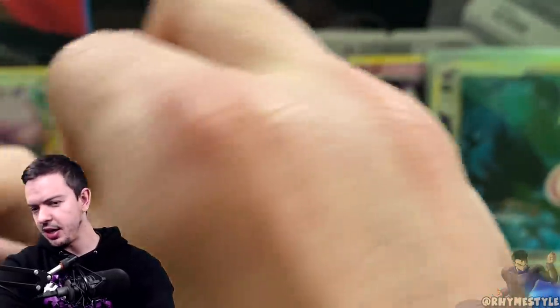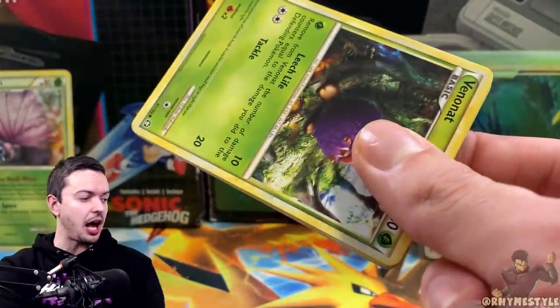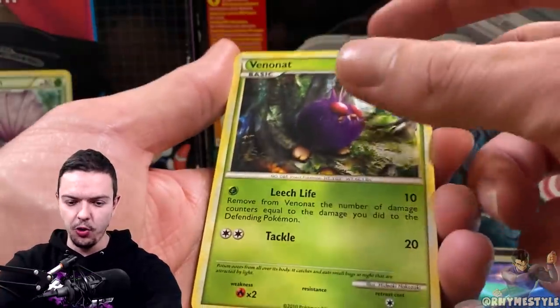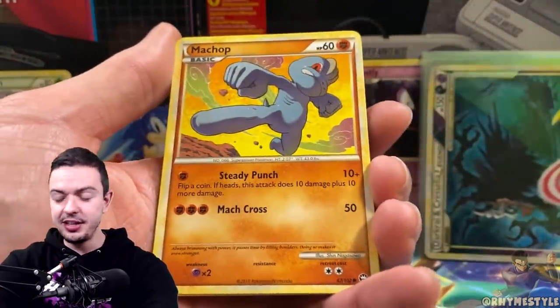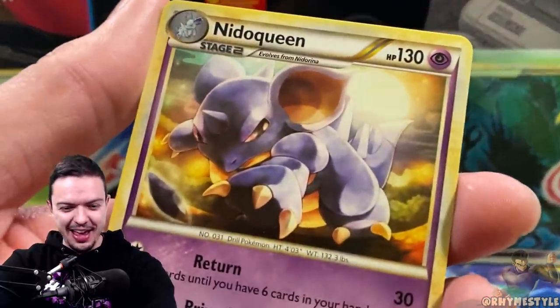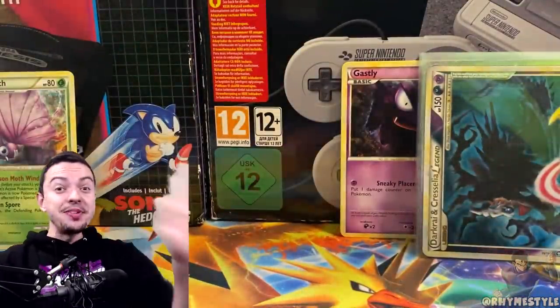When I bought these packs I mentioned I sometimes weight-check older packs to make sure the weights are all different, because if they're all the same that's a red flag and you can return them. I weighed everything and all the packs were different, so I just put them together and waited to open them. I honestly thought I'd get maybe one or two holos max. It's funny how all the hits happened to land in that first half — I did not rearrange any of it, it's completely randomized.